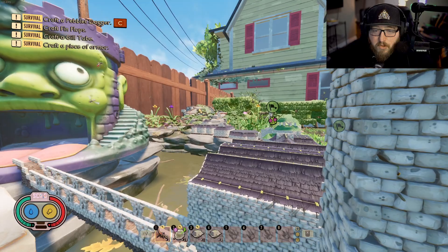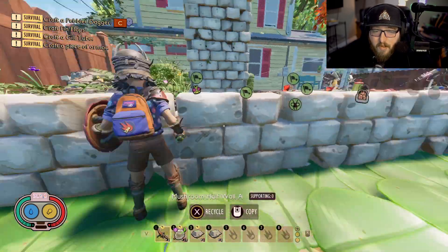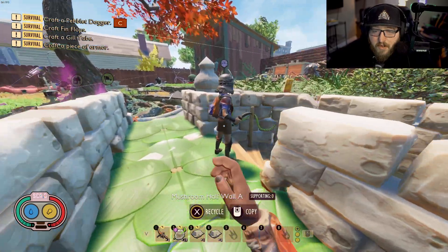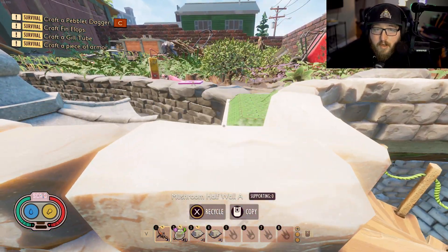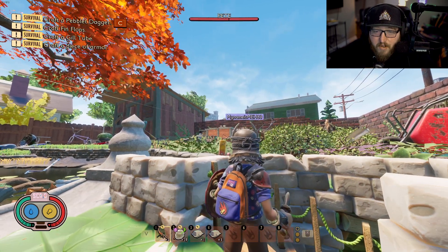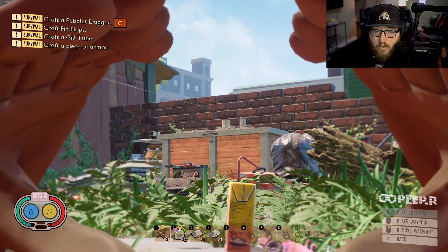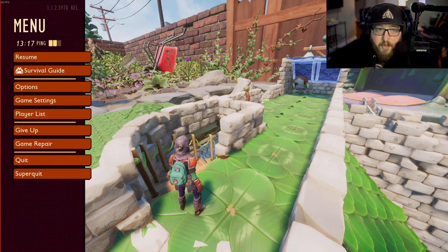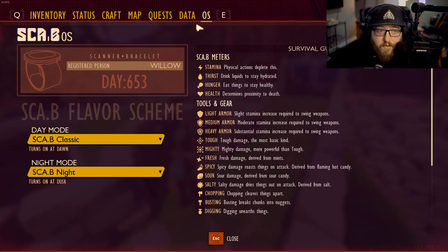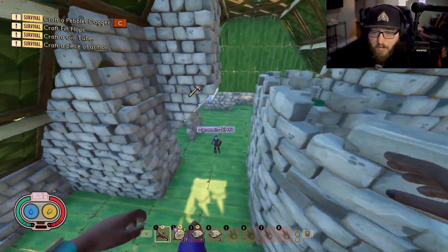And then if you go back down - holy smokes, this is huge. I've even started building up there. Can you see the zip line going to the top of the composter over there? I've started building a giant castle up there - if we've got time I'll show you it. How many days are we on? 653. Another almost 700 day build. Super cool.